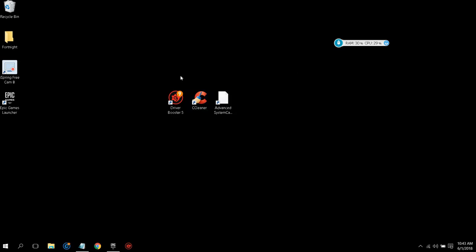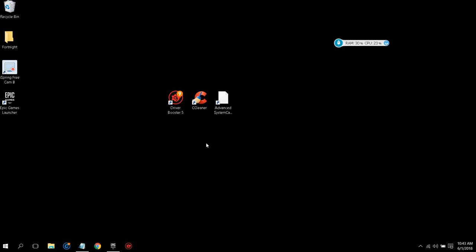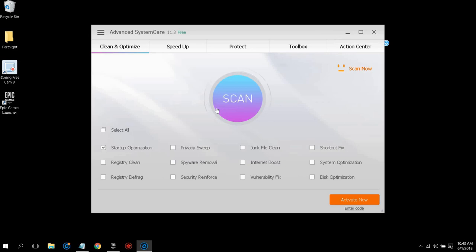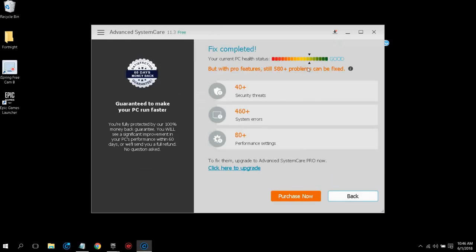Now go to the description — I have three apps for you guys that will make your PC faster. The first one is Advanced System Care. Open it up and install it, click through the agreements. This app handles all your privacy issues, internet boost, and all the stuff that makes your computer run badly. Once you're done setting it up, click Scan. If you're doing this for the first time, it will take at least 10 to 20 minutes. Once it says 'Fix Complete', just click Back.